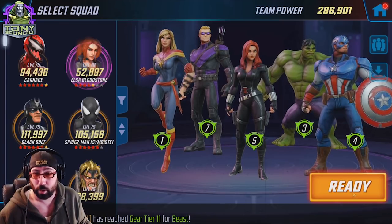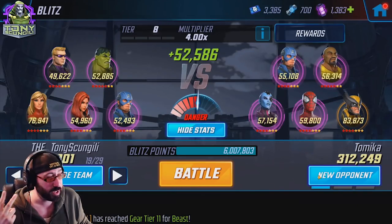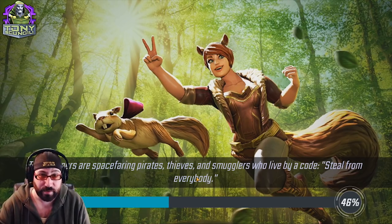First, let's talk about the normal three points: availability, usability, and of course break points. While we do that, let's go straight into a Blitz fight.